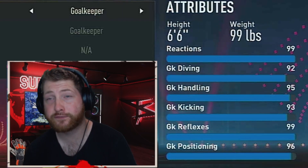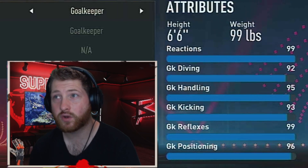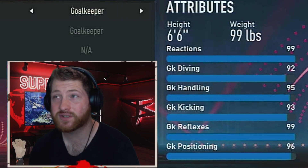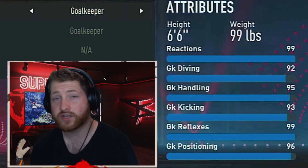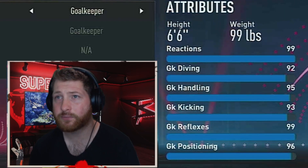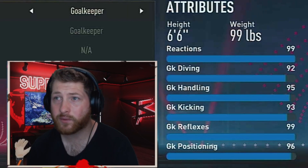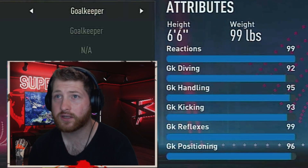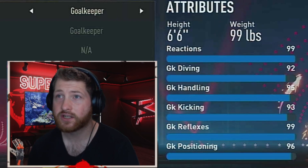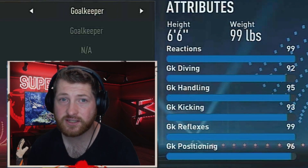You still have really high diving — at six foot four your diving is 93, so you only lose one stat by going six six. If you go six seven you drop to 91, so this is so good. This build is absolutely insane: you feel quick, you don't feel slow, you can reach everything. You can get down like a cat. And if you've watched me on streams you'll see that I hardly concede at the minute.